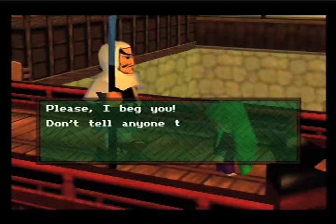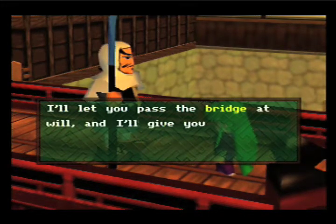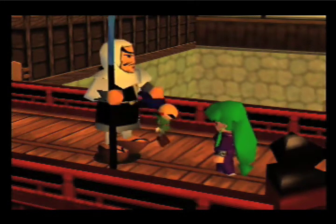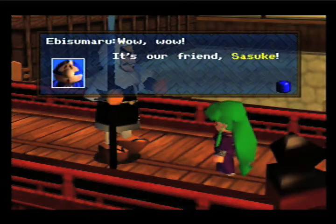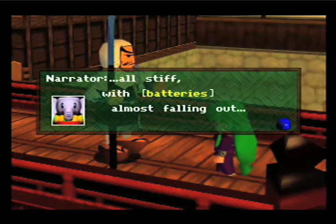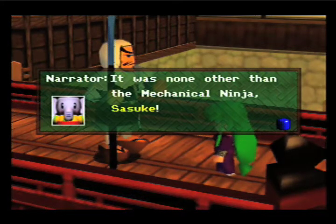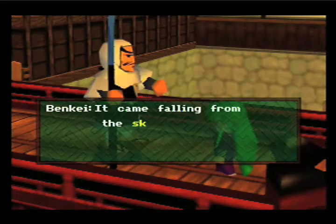To be defeated in the same mansion as I was by Ushiwaka. I beg you, please don't tell anyone that I lost. I'll let you pass the bridge at will and I'll give you something from my collection. And it's a rather dead-looking Sasaki. What Benkei pulled out was all stiff, with batteries almost falling out — it was none other than the mechanical ninja Sasuki... Sasaki. Whatever.